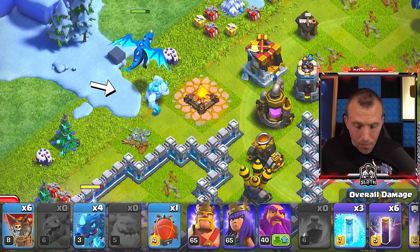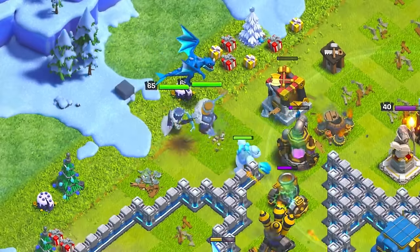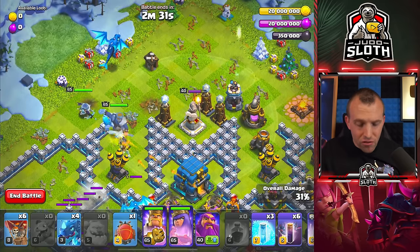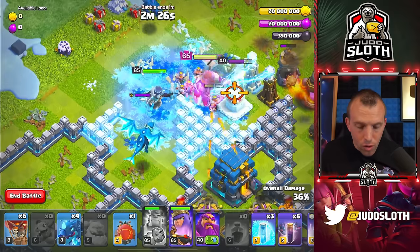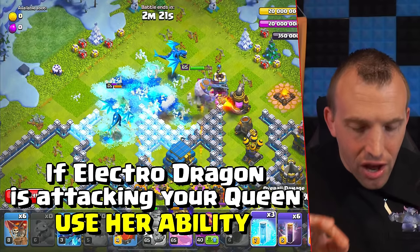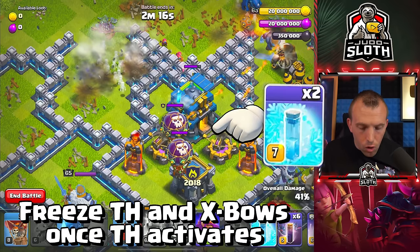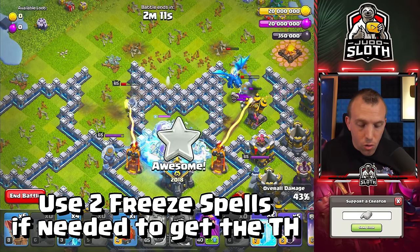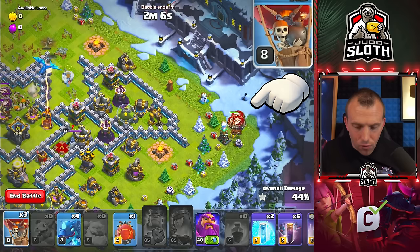Place an Ice Golem over by the E-Dragon with your King and Queen. Now just let them do their thing a little bit. We are going to press the King's ability manually as soon as he gets up towards the Tesla — notice he's going there now. Press that King ability because you want the Queen to go to the Town Hall. You might have to use the Queen ability if the Electro Dragon is about to take her down — I'm actually going to use that Queen ability. You may also need to freeze the Town Hall if you've popped the ability early, because you want the Queen to snipe the Town Hall. Then 3 Balloons to the corner of the base for that Tesla.